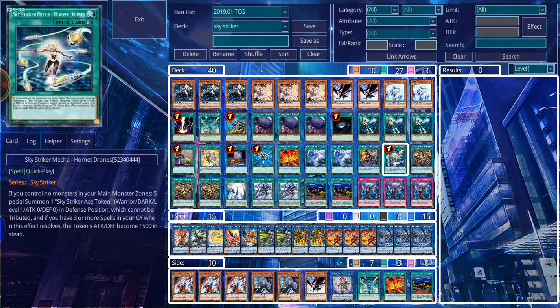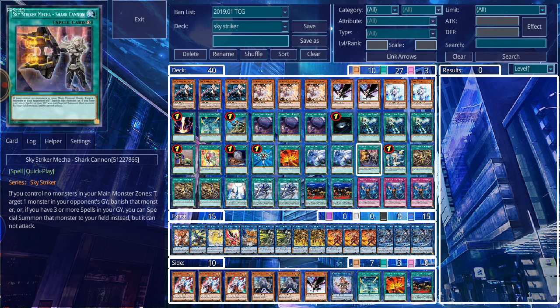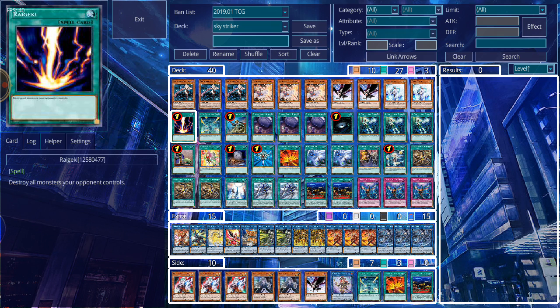Hornet Drone is still broken — it just helps Sky Striker Aces get into a lot of the extra deck monsters because it's a token treated as a Sky Striker Ace monster. This card was legitimately broken when it was at multiples because of all the things it could do in combination with the extra deck. Moving on to Shark Cannon — it's another DD Crow but you get the chance to take your opponent's monster. I used this a few times during testing and it wasn't too bad. It's a really good option now because you're dealing with decks like Salamangreat that have graveyard effects, so you can banish Spinny with Shark Cannon and not have to deal with it.